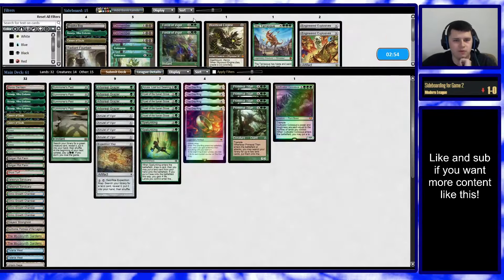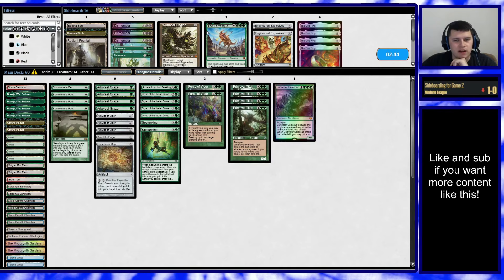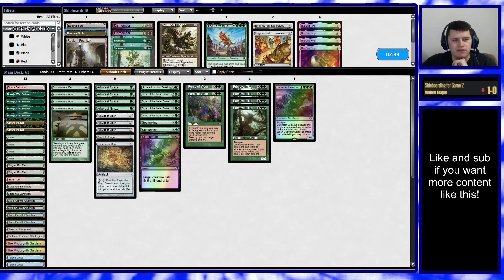We're playing against Amulet — we obviously want the Forces and the Beseju. What we do not want are the One Rings. We have to keep one extra, so I guess it's a Dismember. It's either Dismember or Cavern as an untapped green source — Dismember is probably vaguely better. Being on the play and then on the draw next game, if we happen to win this upcoming game, is going to be difficult.